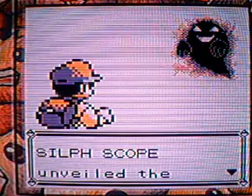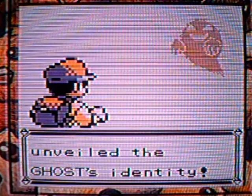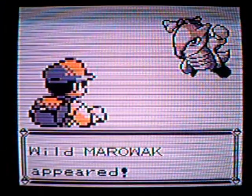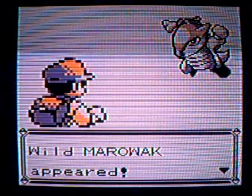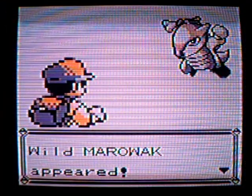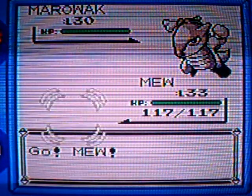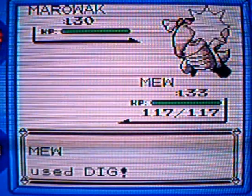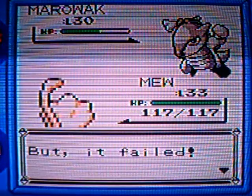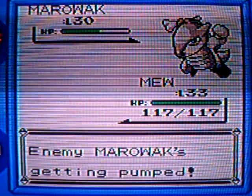This should be the Marowak fight. The Silph Scope revealed the ghost identity of Marowak! Oh shoot, I forgot you could do that. Hey, you can change the backgrounds — from Pokémon Stadium to Pokémon Blue. I'll leave it on Pokémon Blue, it makes more sense. Using a Dig attack on Marowak. And that just kind of ran. Focus Energy — what a waste.